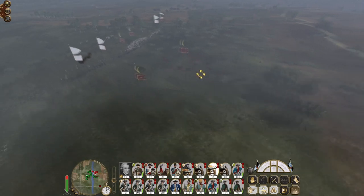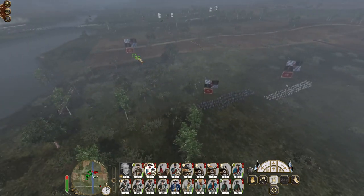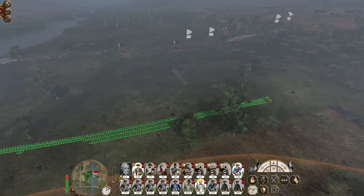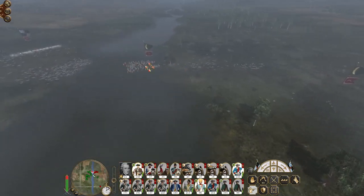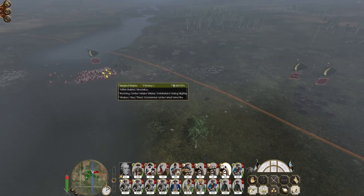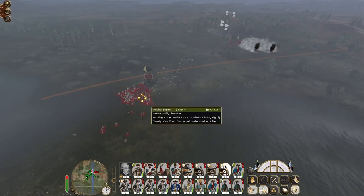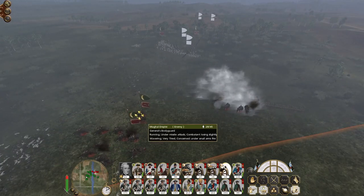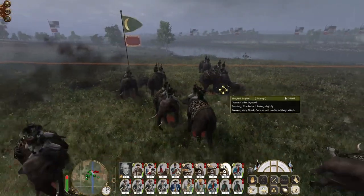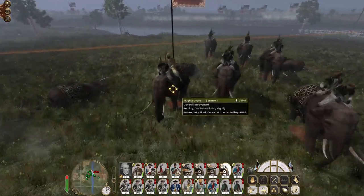Let's get my foot artillery to keep engaging the enemy general and enemy elephants. Here come enemy Gurkhas. The general's bodyguard is wavering - that's right, Ram Abdullah, you're out of here. Although you are not leading by example.